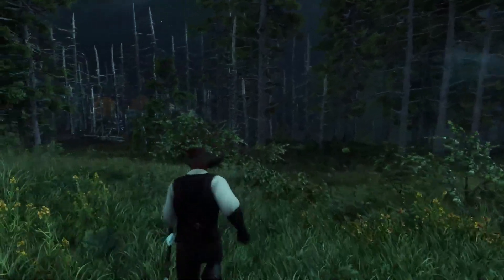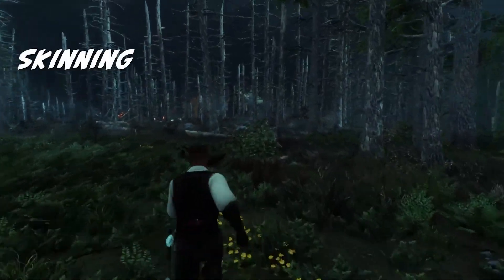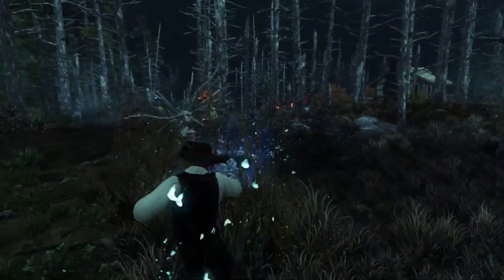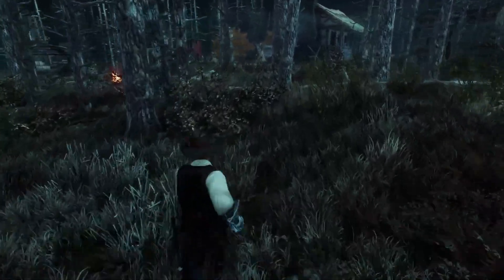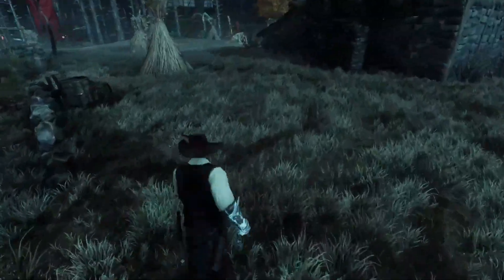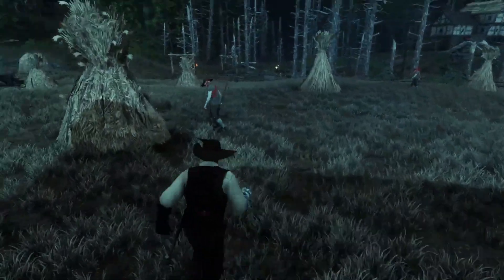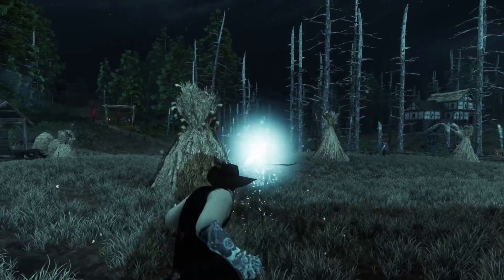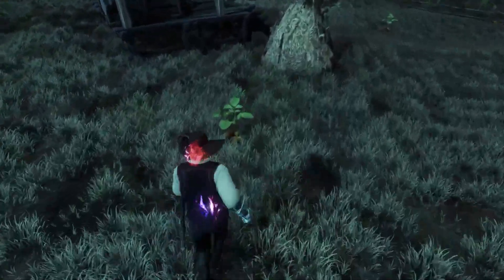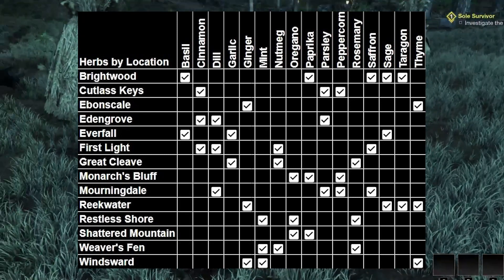Cooking ingredients can be found in multiple ways: skinning animals for meat, fishing, looting provision crates, harvesting crops from farms, harvesting herbs and spices, and buying from the trading post. All animal spawns can be found using our interactive map. Obtaining meat, fish, and crops is straightforward — kill and skin animals, go fishing, or find the appropriate farm. Spices are a different story though. Some ingredients are region-specific and can only be found in provision crates in that specific region. We have a quick reference chart on our website showing those locations, what loot comes from provision crates, and which zones to find them in.